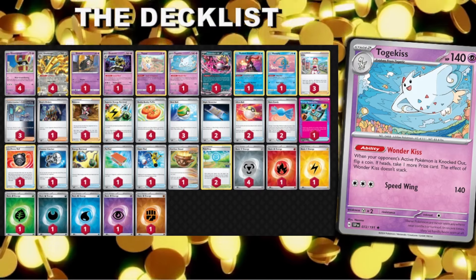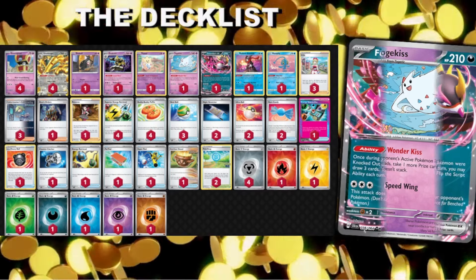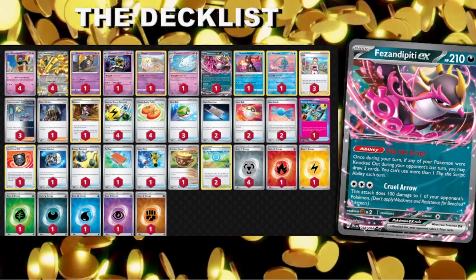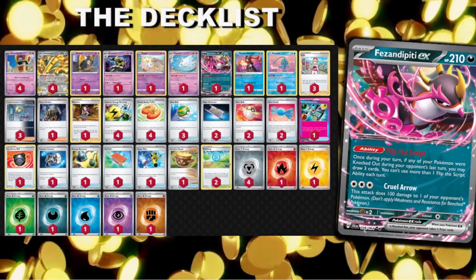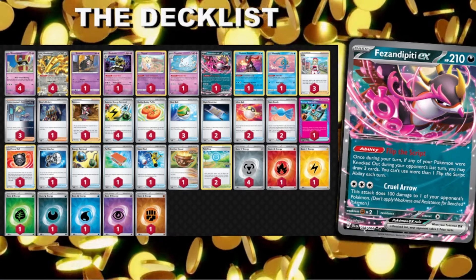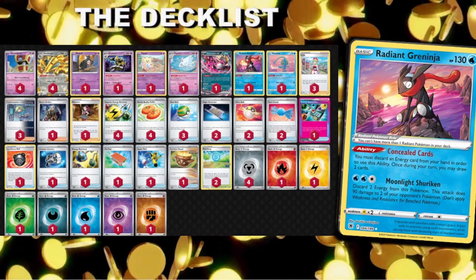Togekiss is bulky enough to not be returned KO'd by a Dusknoir. Fezandipity: if they've knocked out a Pokemon the previous turn, we draw three cards. We're going to be trading KOs and trying to out-trade them as quickly as possible. Fezandipity allows us to get more combo pieces.